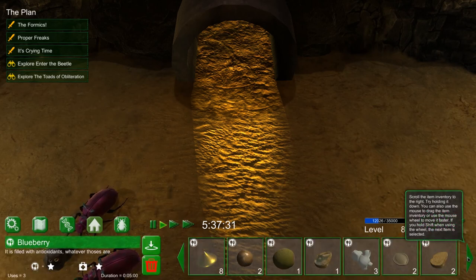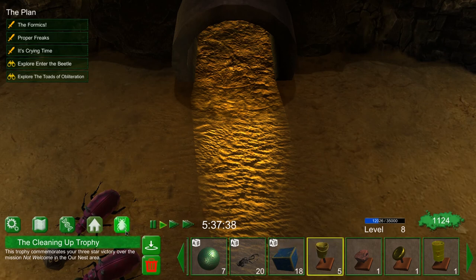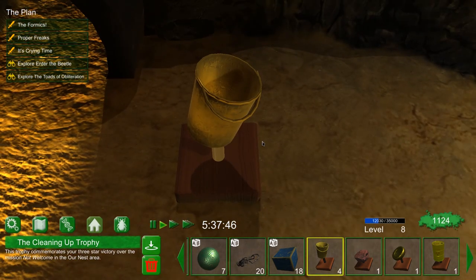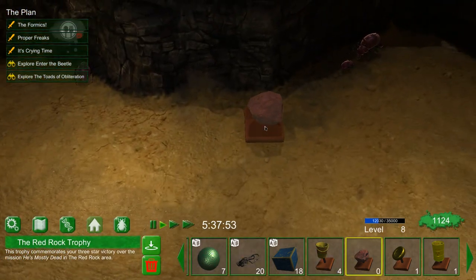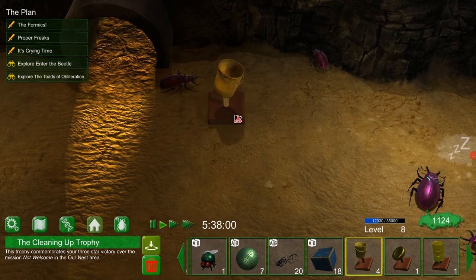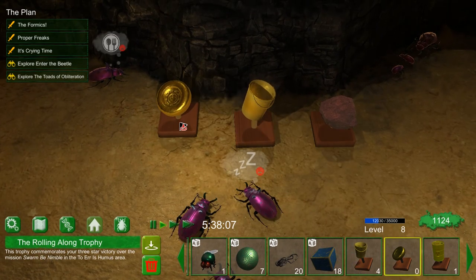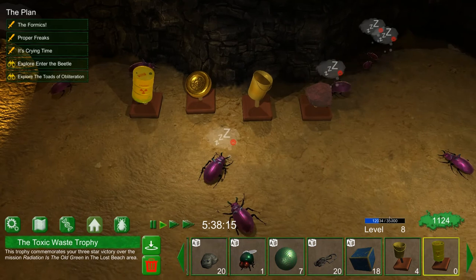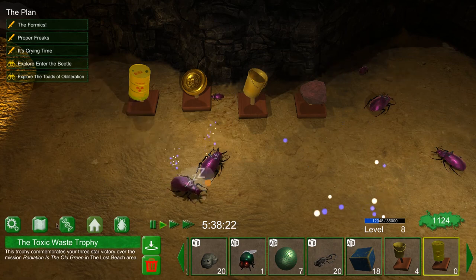You also now get trophies — these are different from the Steam achievements. You get trophies for doing a three-star run on a mission. I've got some in here — a cleaning up trophy, for example. If you stick that in the base you can see I've got a bucket on a stick. I don't believe they actually do anything but they look nice. I've got the red rock one, a trophy for rolling along, and a trophy for toxic waste. I can arrange them into a little trophy room.